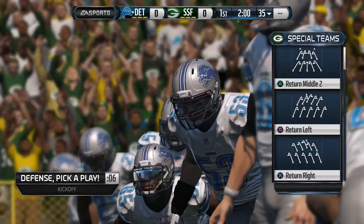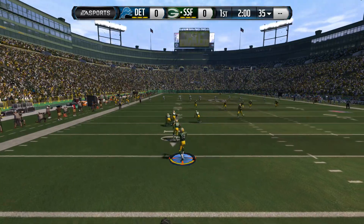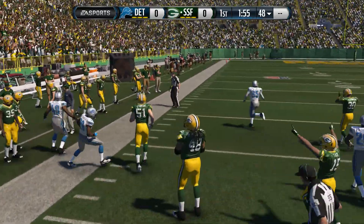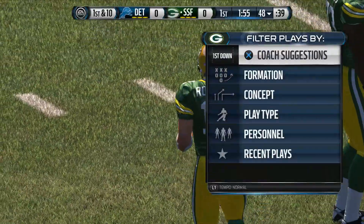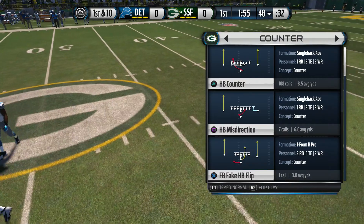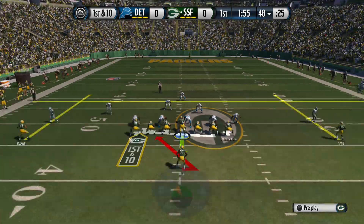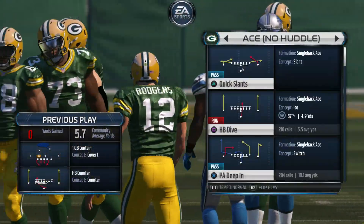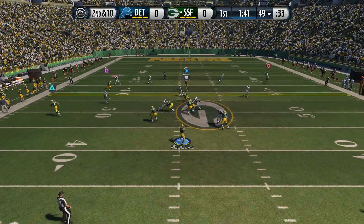We're getting ready to kick off. I like to run return middle — I'll run it up the middle and then bounce it outside; there's usually a lane. The only downside with Aaron Rodgers is he's not ground-and-pound, but I like to pass so I keep him in. The halfback counter — that's the play Green Bay's playbook doesn't have. My number one go-to pass play is PA Deep End.